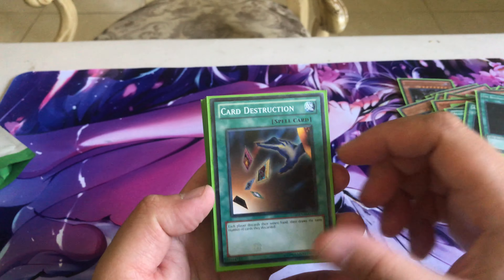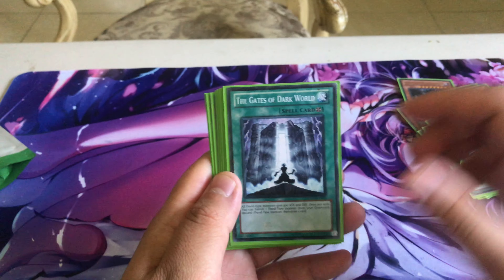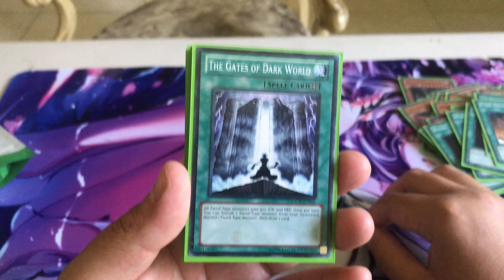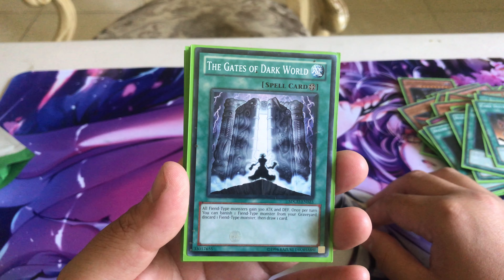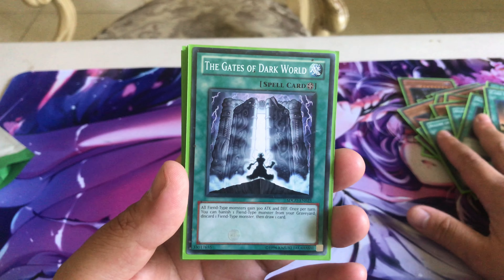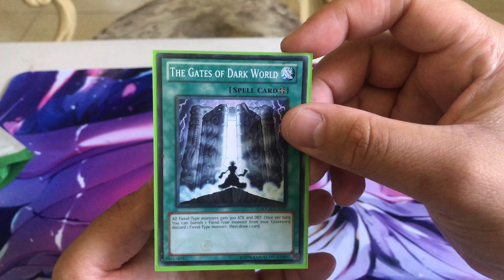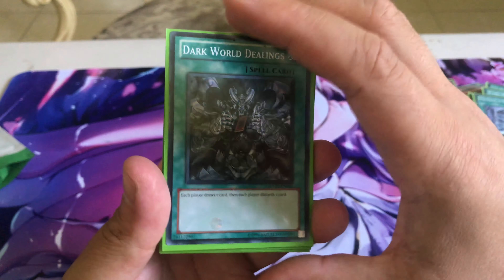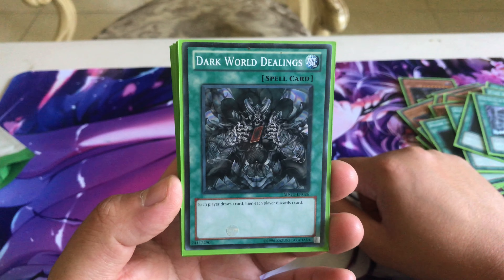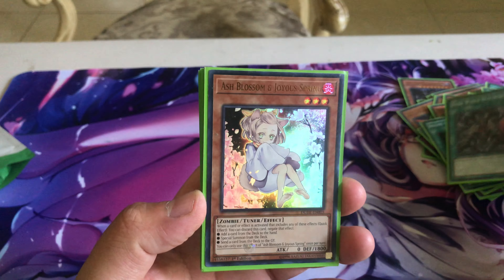One Card Destruction — a god card when you resolve this you usually win, especially online. One Gate to the Dark World, the field spell: all Fiend monsters you control gain 300 ATK and DEF, and once per turn you can banish one Fiend from the graveyard and discard a Fiend, triggering your Dark World or Danger effects to draw additional cards. One Dark World Dealings — I had this at three and two but it mostly helps your opponent, so it's down to one.